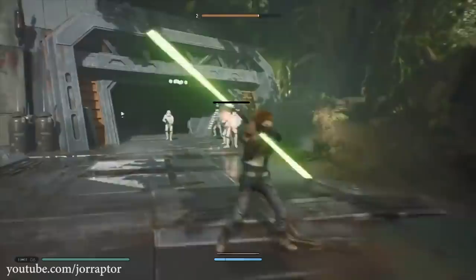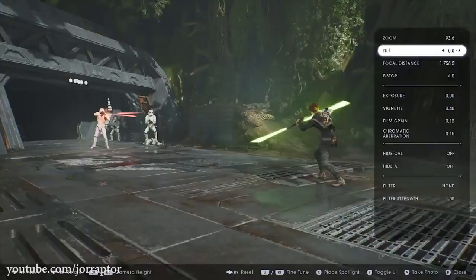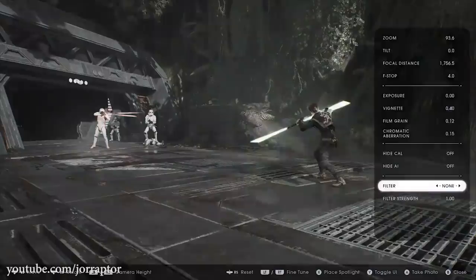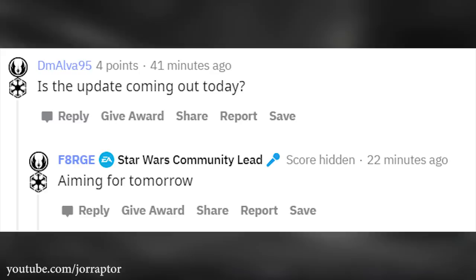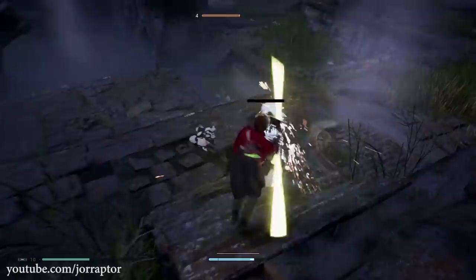We are getting a pretty big Star Wars Jedi Fallen Order update this week that adds photo mode, as you can see here, and another very nice quality of life feature. Let's talk about it in this video — just a quick brief overview of what you can expect. This is footage from the EA Star Wars Community Manager Ben, because the update is not live yet at the time of this recording. They are aiming for December 11th, and when the update is live I will of course do a big breakdown and show you everything in action.